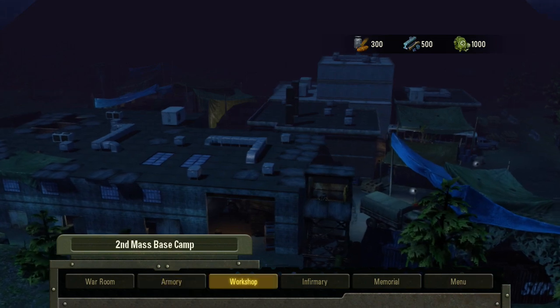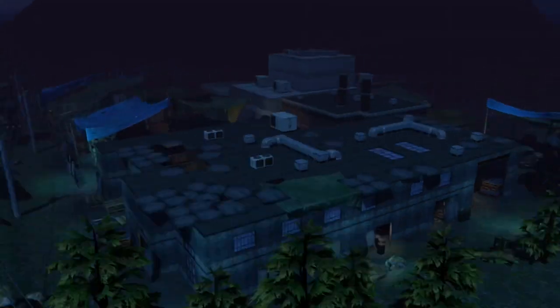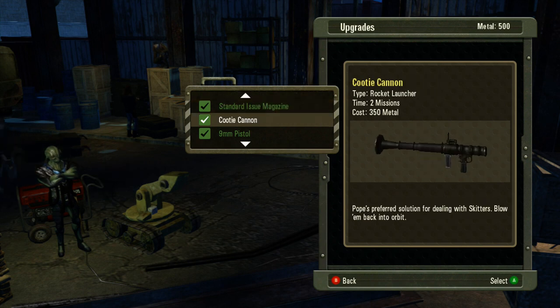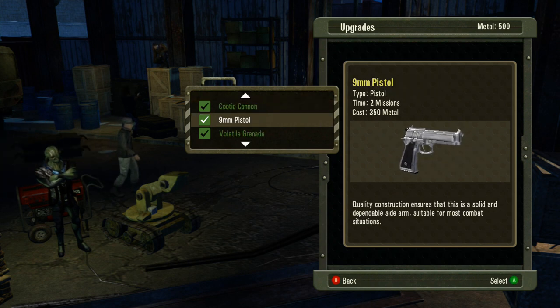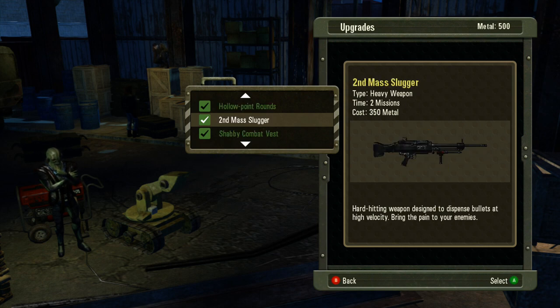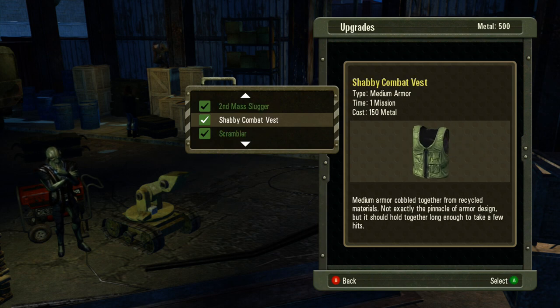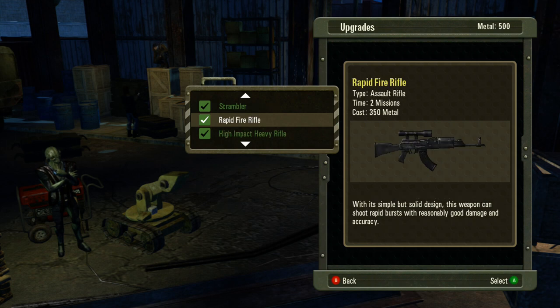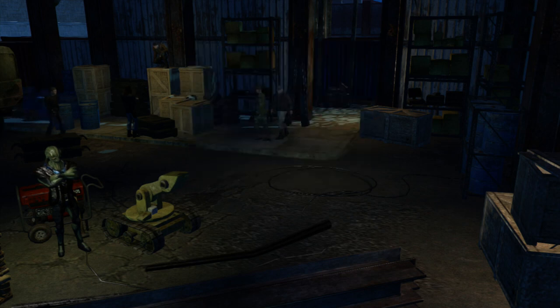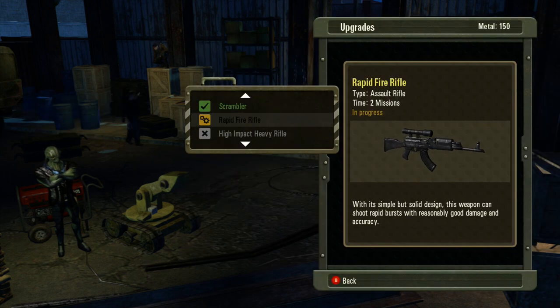Now we're going to jump into the workshop. The workshop, of course, is where you can get all upgrades as far as weaponry — Molotov cocktails, rockets, all kinds of different guns, vests, scramblers, Rapid Fire Rifles, all kinds of stuff. And once again, that's going to cost you a resource to research.